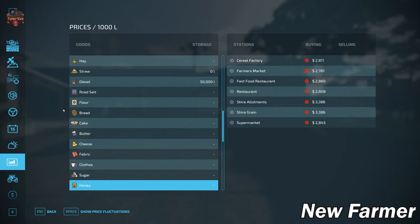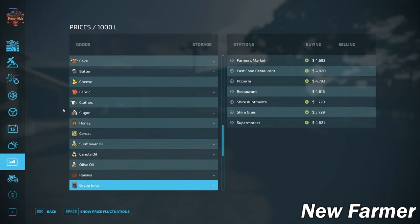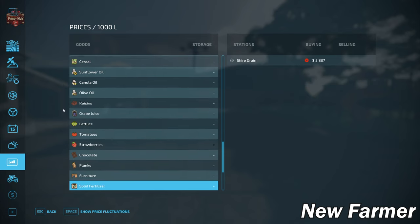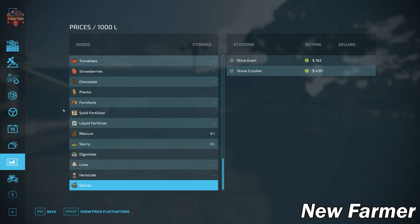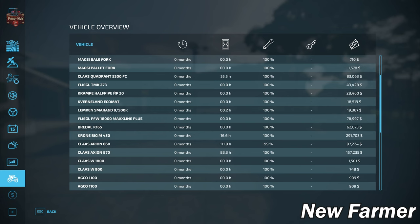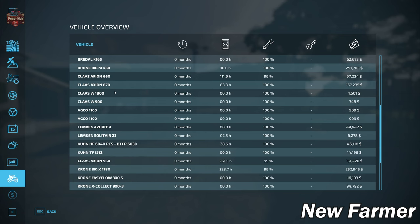The map includes the ability to buy bulk lime, and we can remove stones at the stone crusher and at the Shire Grain sell point. We have a fairly large list of owned starting equipment — some brand new, some well used, and none of it is leased.